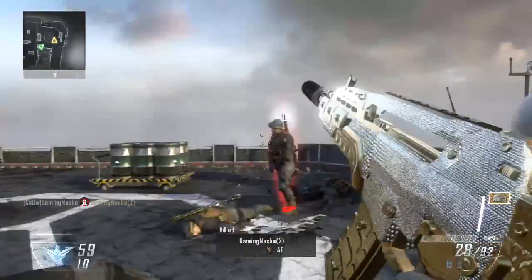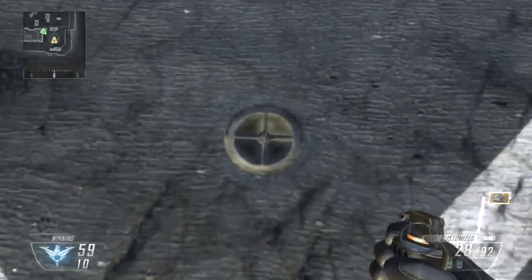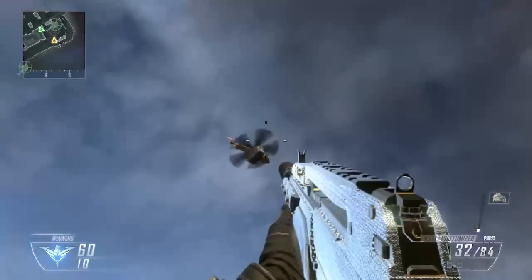What is up guys, it's GamerNacho here today and I have got the flying care package glitch for you. What you want to do is get two care packages and make them land on top of each other, like I do in the video.